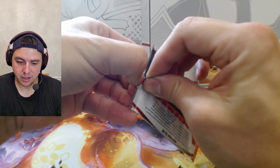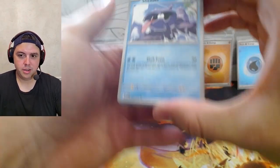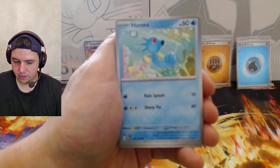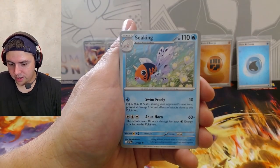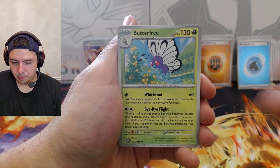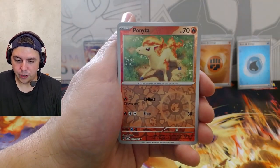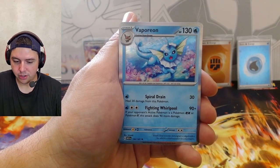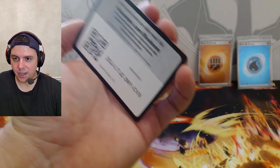Last pack for Zapdos. We got Charmander, Bellsprout, Horsea, Nidoran, Seel, Butterfree, Lapras, reverse Ponyta, reverse Machoke, and Vaporeon. Psychic energy and the code card.